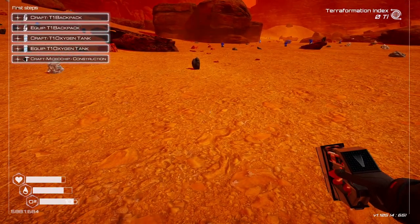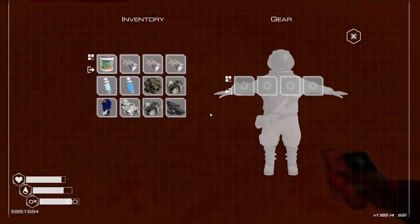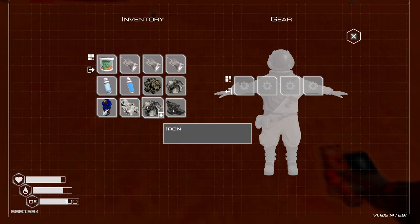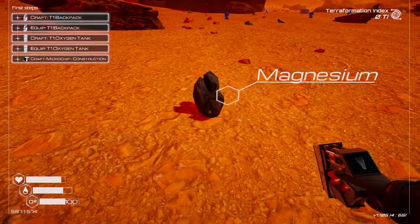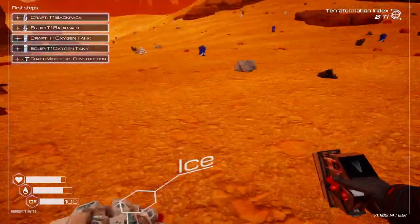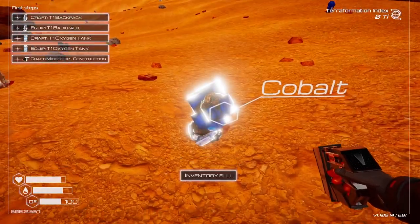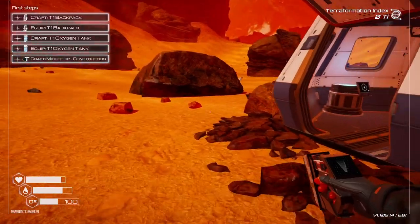Pressing I does not bring up my inventory. What actually brings up my inventory? Q is build. Tab is inventory. I'm pretty full up here — I assume I can't pick up anything more. I can't get cobalt. So we definitely need that backpack.